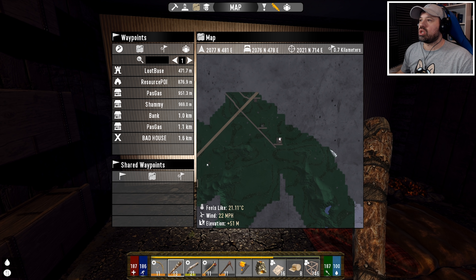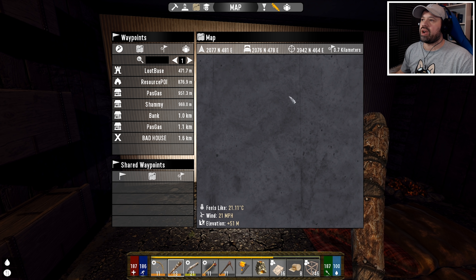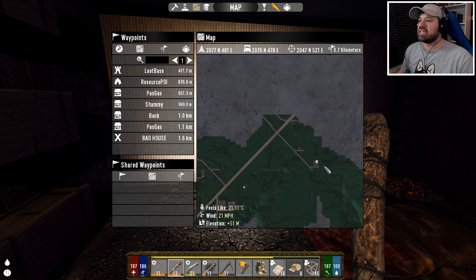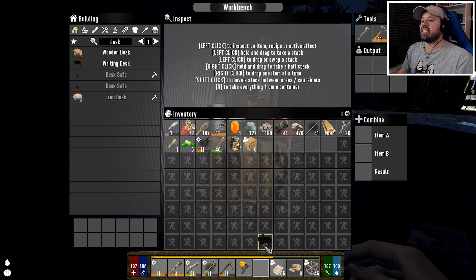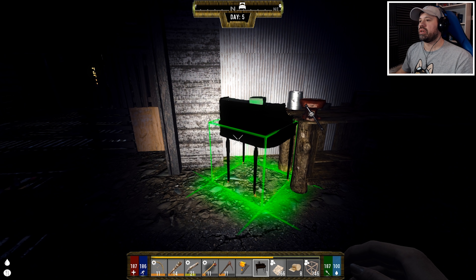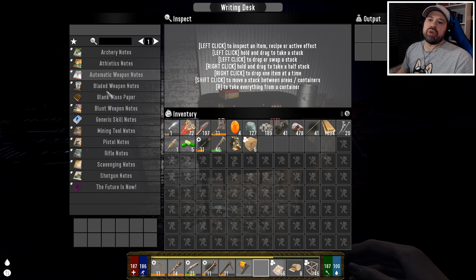We are close to one of the edges here - the north should have the edge somewhere. This is the maximum of the map, so I think what we should do is get the bicycle at some point and just go straight north. Also, I wanted to make the writing desk. The writing desk is where we can make new class things - let's put it just here and have a look.